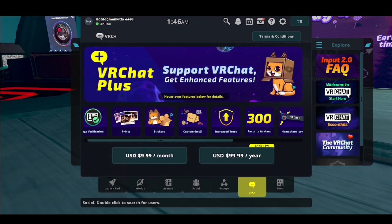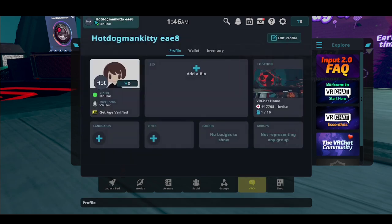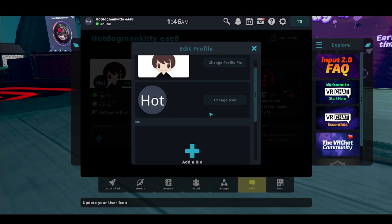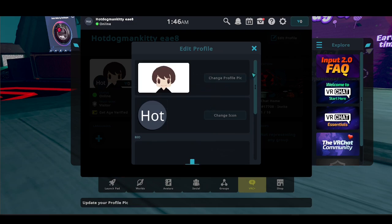you can go back directly to your name, or basically your account. And once you're there, you should be able to change your profile pic or your icon, or you can edit your profile.